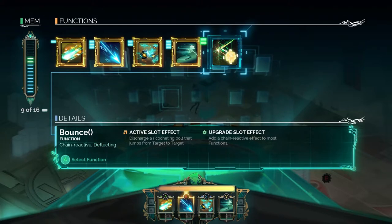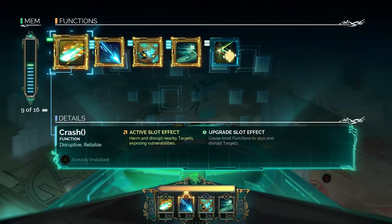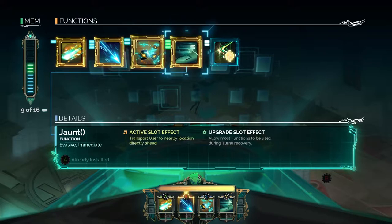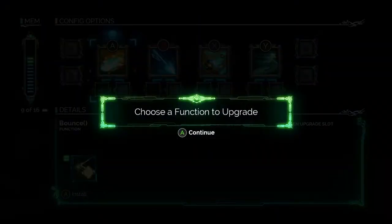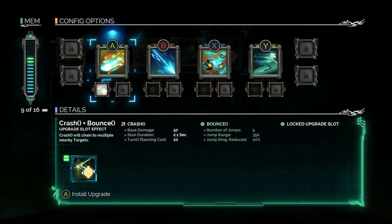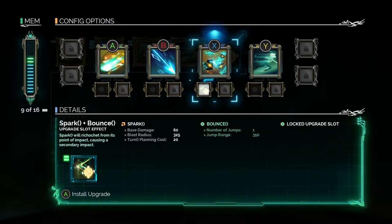If you put Bounce under Spark it'll send out — actually, let's put it under B. So it'll do Breach and Bounce — your line attack will hit an enemy and then bounce off another enemy. Or you can put it on your Spark node which will do something else. The game actually encourages you to constantly switch out abilities just to unlock descriptions.